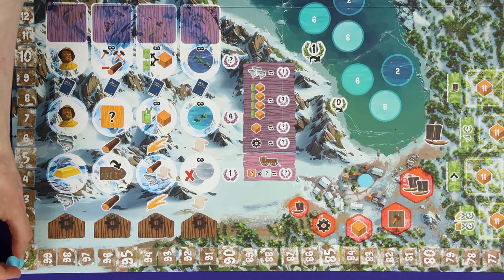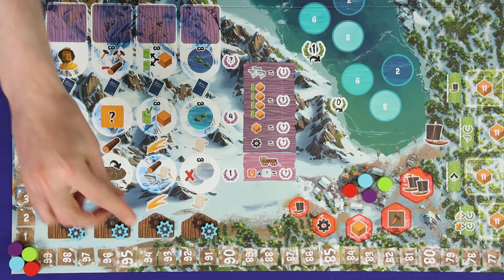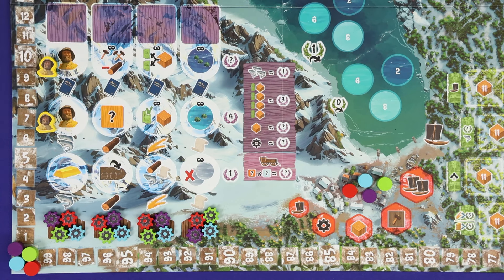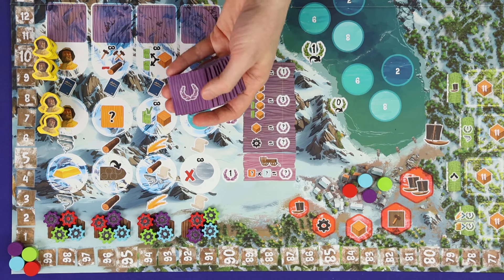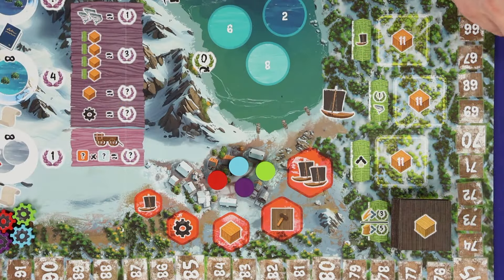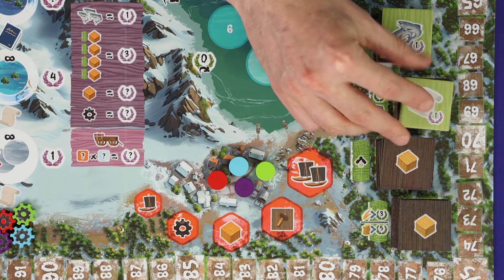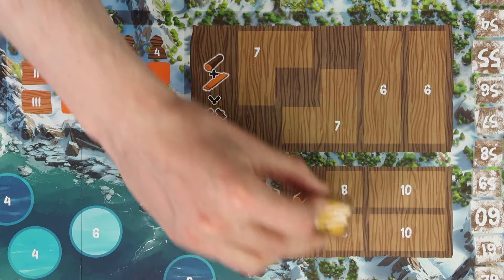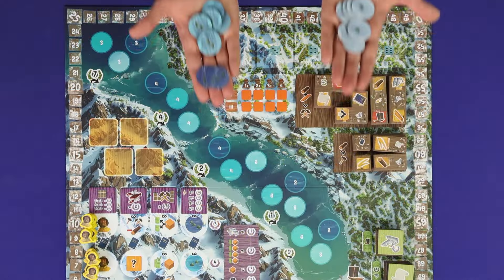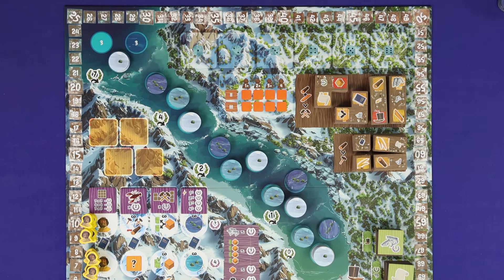Place a player marker in the tavern and another at zero on the score track. Place a technology marker at the bottom of each tech track. Then put each player's second and third workers on the corresponding places, ready to be collected later, and a final scoring marker at the top of each column, returning the rest to the box. Shuffle all the crate tiles into four equal stacks of eleven placed face down, with a lighter coloured starting crate face up on top of each. Shuffle and place face-up stacks of small and large building tiles. Separately shuffle the level one, two and three fishing tiles.